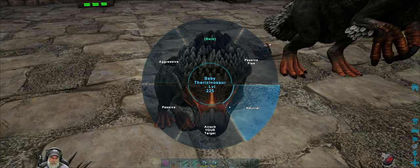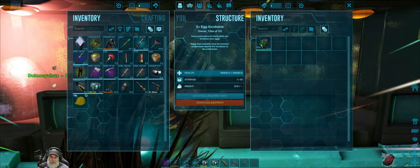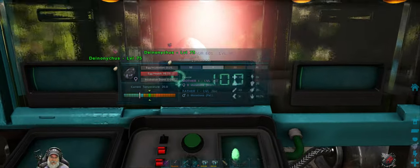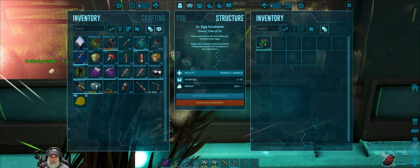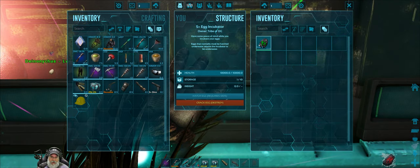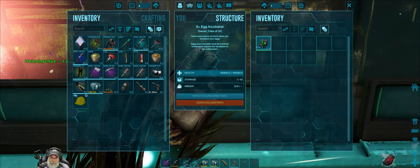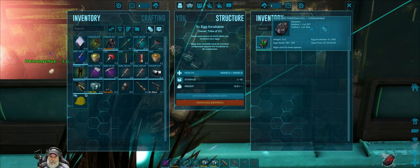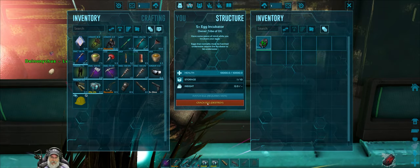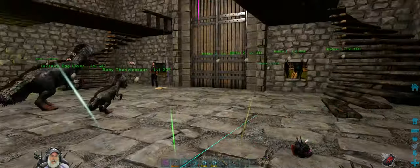Let's put you on passive. They have lower health and lower damage, so let's destroy this one. Can I pull that out of the incubator? No — once it's in there, it's in there. It's too bad they don't let you take it back out because then you could use it to make kibble. We're just going to destroy this one. It's too bad, but it is what it is.